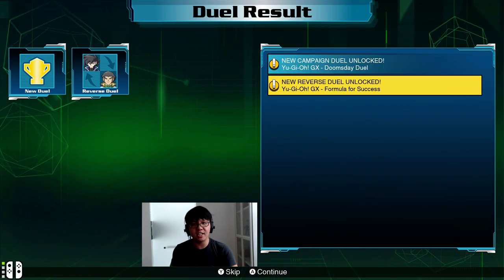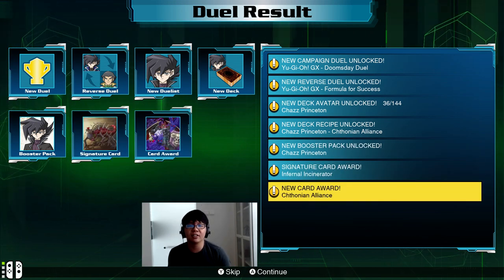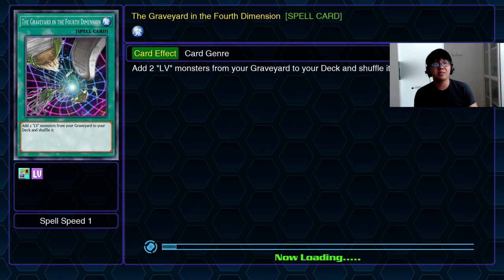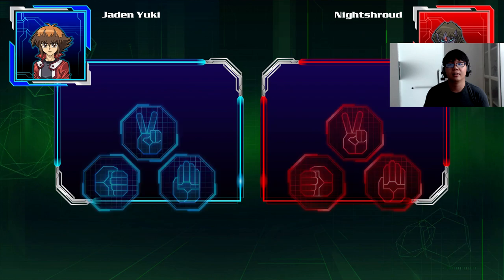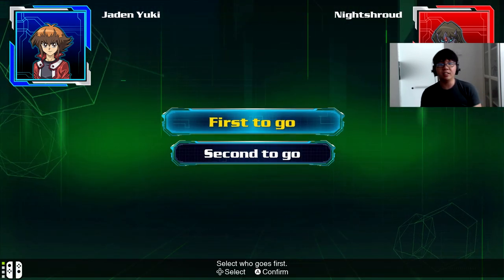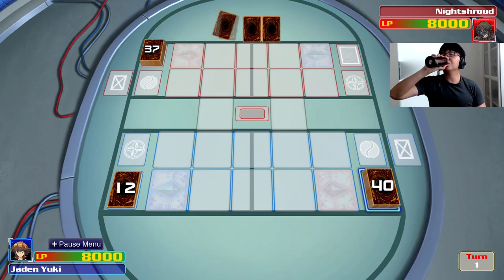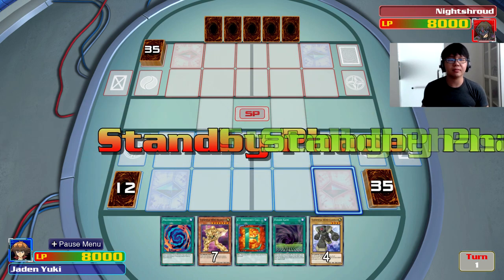Let's quickly move on to one more duel — Doomsday Duel. Our rewards: Formula for success, Reverse Chess Princeton Dex, Infernal Incinerator, Catonian Alliance, and Mage Power. Now moving on to Doomsday Duel — we have a duel against Night Shroud so early on already. He's gonna play Red-Eye's Darkness. I have a feeling this duel might take a while.